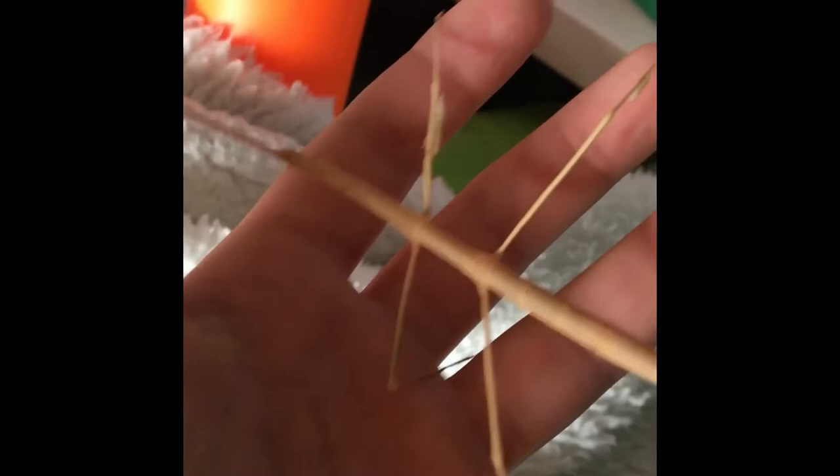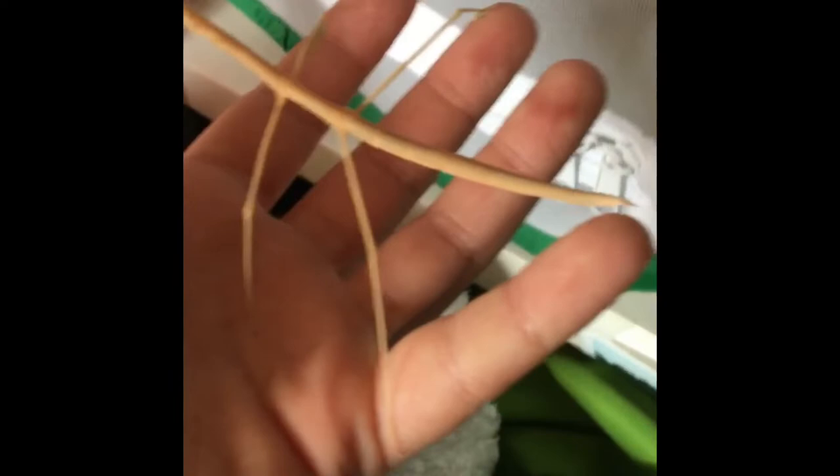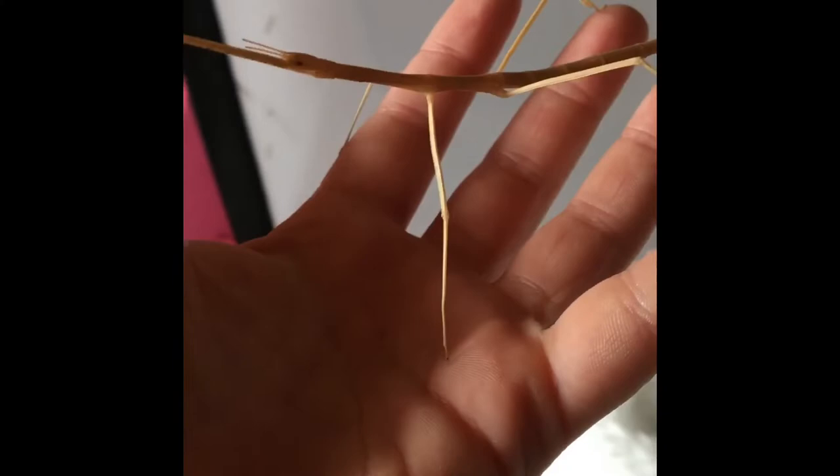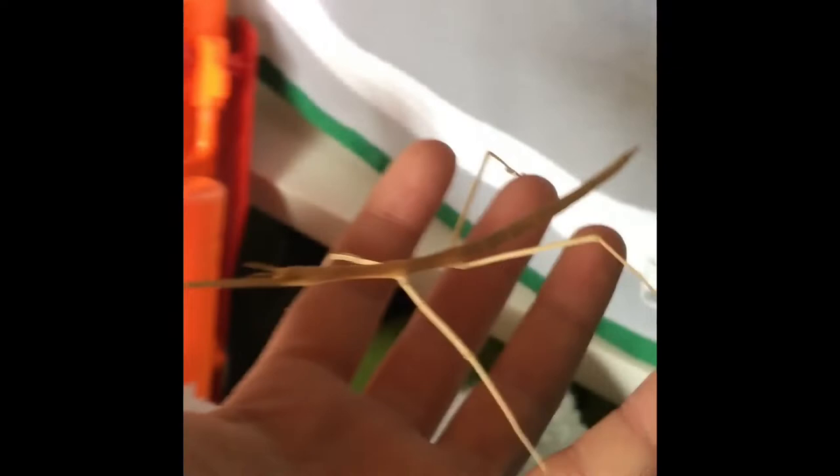Sadly I can't get the big one out because it's got a lot of thorns on it and it gets really angry when you pick it up. But stick insects are really easy to look after - you just need to change the bramble every week. Take some tissue out like this, get a gym bottle, put some water in there, put the bramble in it.